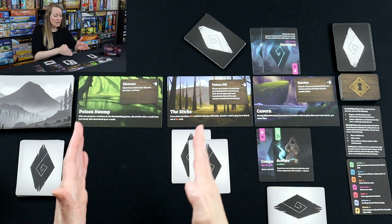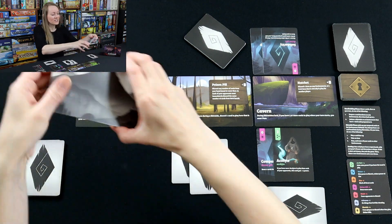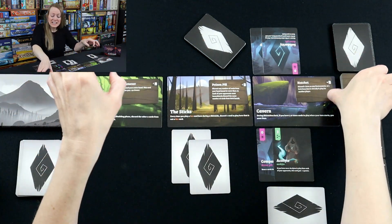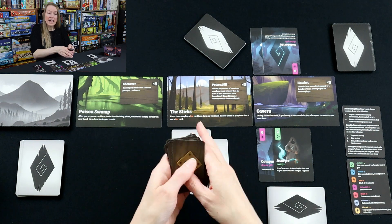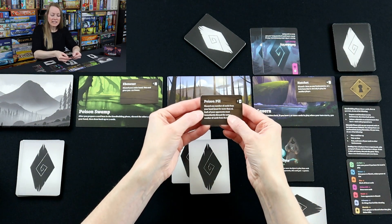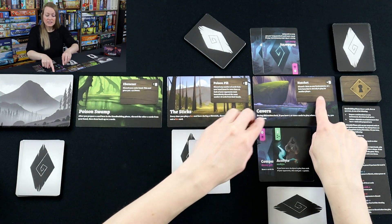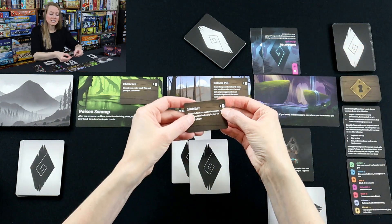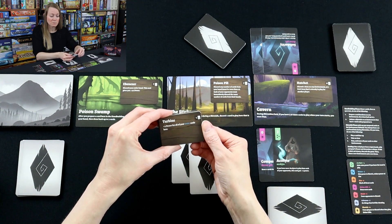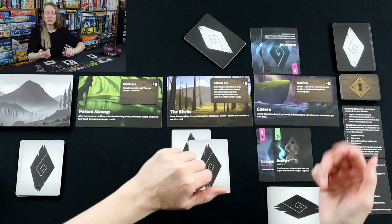The Cavern has a special card-limit restriction, the Sticks has fire restrictions, and the Poison Swamp has the hand-building restriction. Look at all of these environment cards — there are so many. The same goes for item cards — so many item cards. Item cards generally require some kind of payment: one card says discard a number of cards from your hand and opponents do the same, another requires discarding your whole hand, and one says discard an item for free at zero cost. Some items cost one or two cards from your hand just to activate their special ability — you have to sacrifice cards to get the cool items.